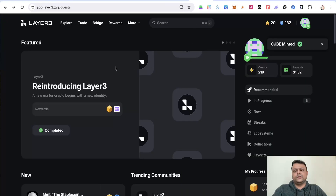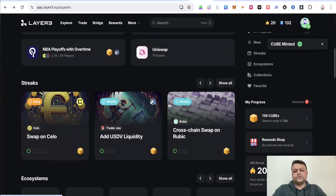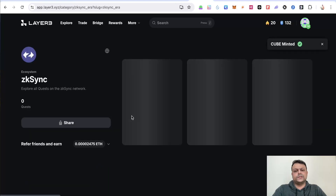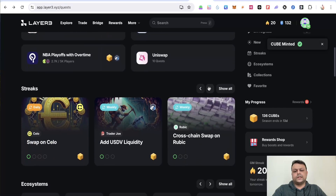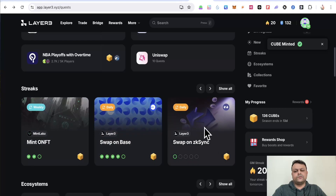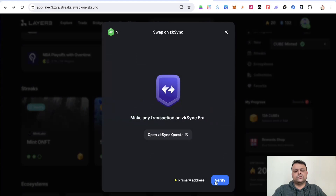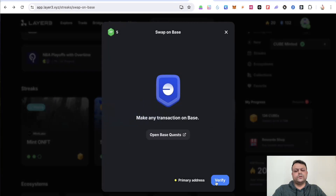The next thing is app.layer3.xyz — scroll down and search for zkSync quests and try to finish all of them. There are multiple quests; I've completed around 52 quests on the zkSync Era network. In the Streaks section you can find the zkSync streak — for example, swap on zkSync — and complete it. I'll go ahead and swap to complete it.